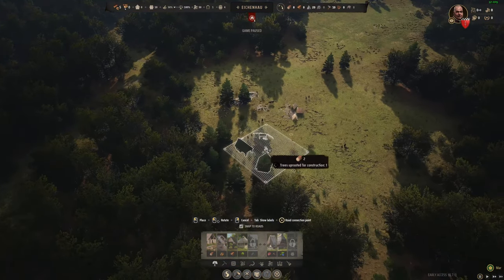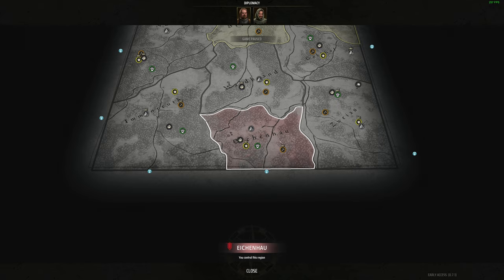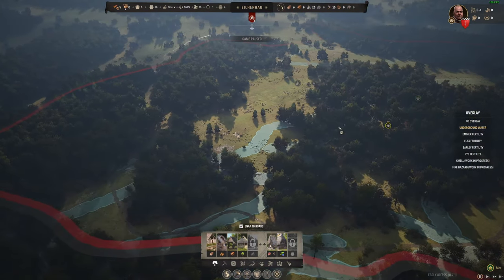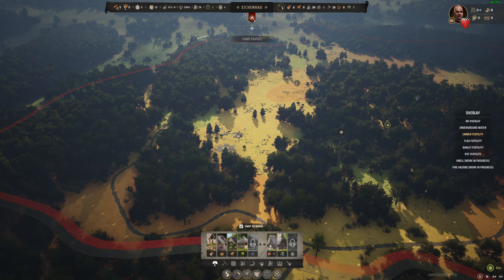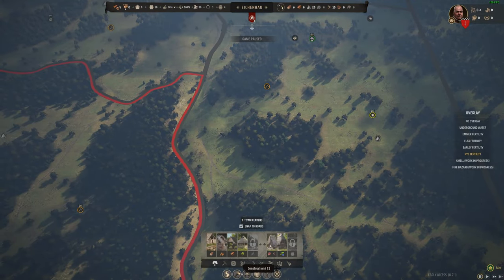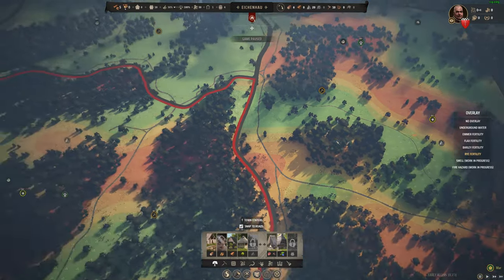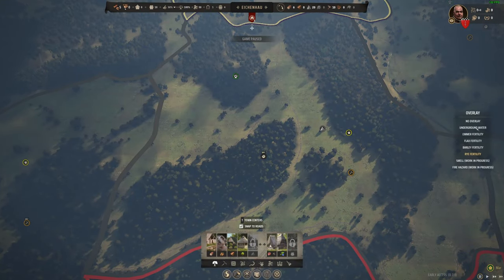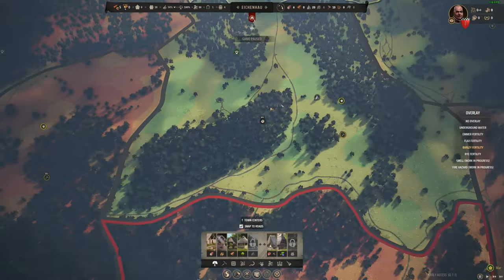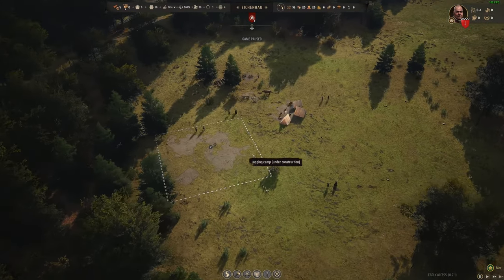The first building we need is a logging camp because we're going to need wood. I'm going to put this down right here. Just so you know, not everybody spawns at this location — you can spawn in any region. In the overlays we can see underground water for water wells, soil fertility showing wheat, flax, barley and rye. Different regions have different fertility for farming. This region was in fact very fertile compared to some others, so this could be something we might want to push for before the baron tries to take it.